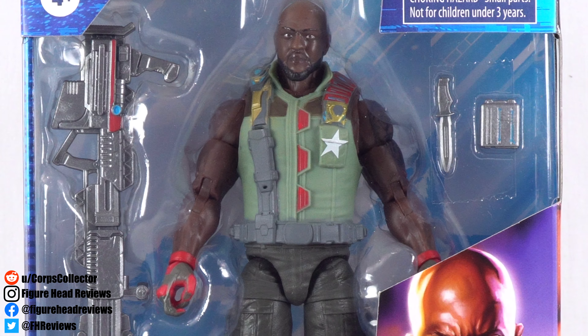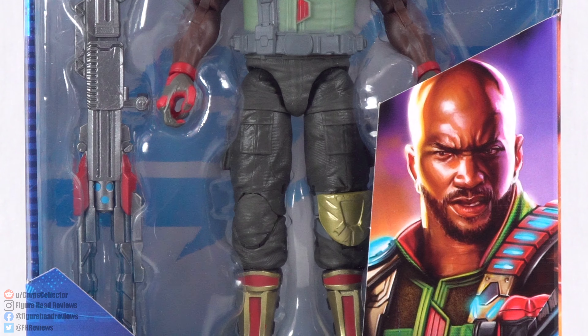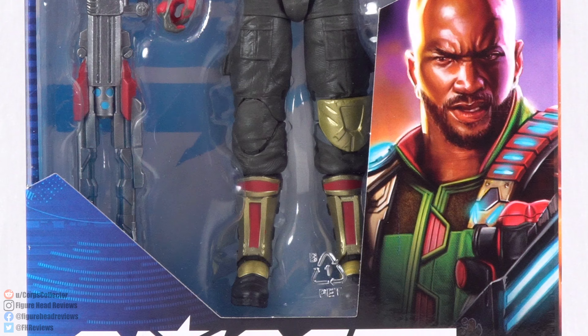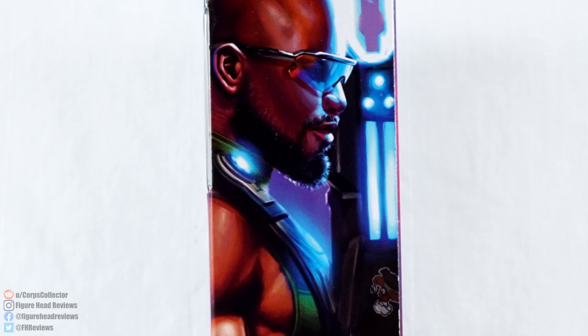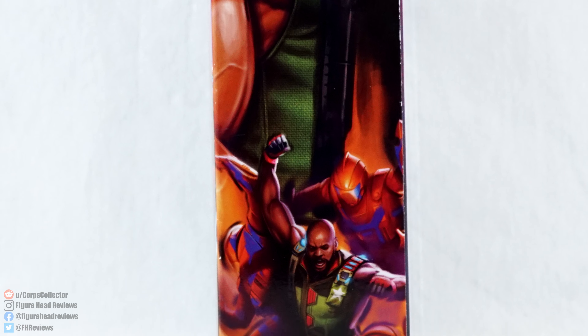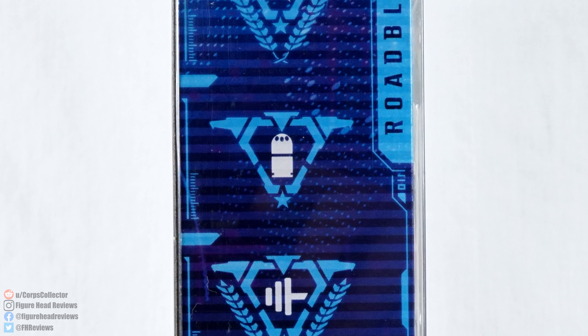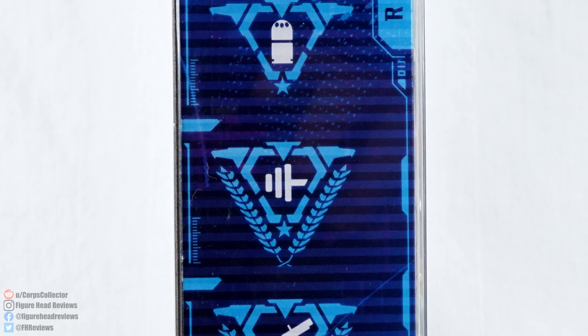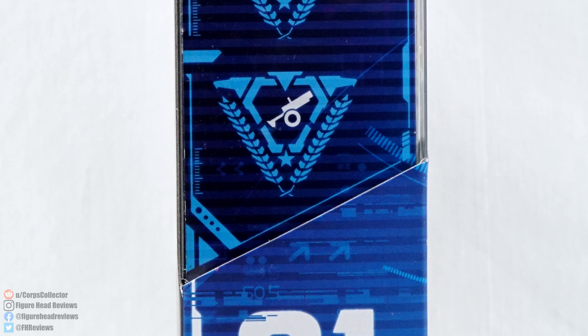Here we have Roadblock displayed in the front window with his various accessories. We see some artwork of him on the side, and then we get the G.I. Joe Classified Series logo along with his name at the bottom. On the right-hand side we get some very cool artwork with a profile shot of Roadblock, and near the bottom a shot of him fighting off several enemies at once. On the left-hand side you're going to see what appears to be various icons, along with his box designation of 01 in the series.